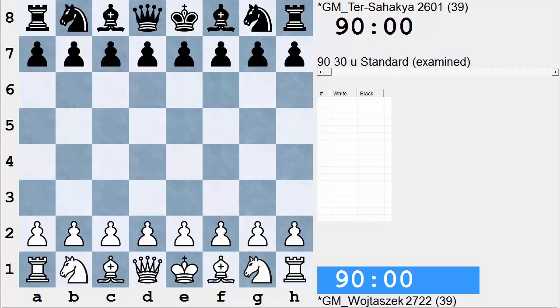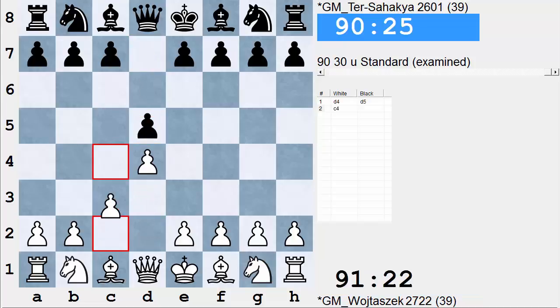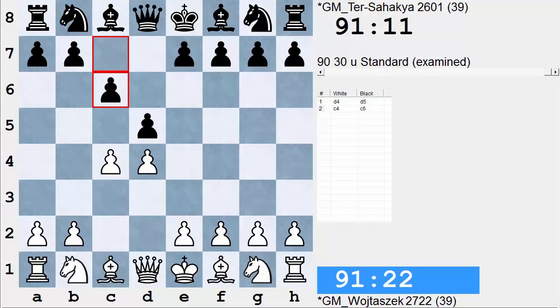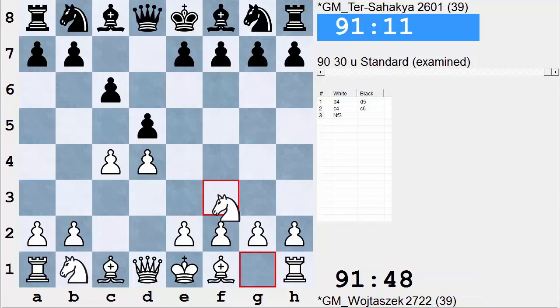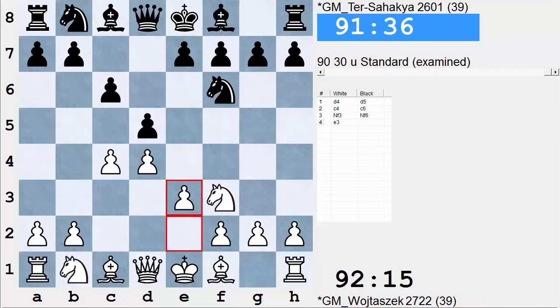Wojtoszek is playing White, and it's a Slav — a very popular opening at the Grandmaster level, so really everybody gives a lot of thought to how they want to play this opening with both sides. And here Wojtoszek plays e3.